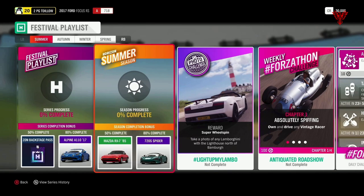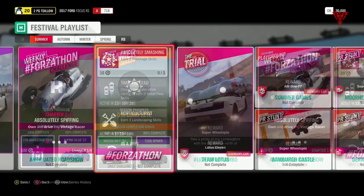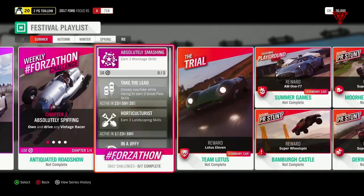For the Forza Farm, we've got 'Antiquated Roadshow' — own and drive any vintage racer. It's all vintage racer based and this has been in twice in the last 12 months. I'll put a link in the description to my videos from when I did this. For the trial, it's called 'Team Lotus' and a Lotus 11 is your reward. I'm assuming you're going to be driving a Lotus of some description, but the details have not yet been revealed.